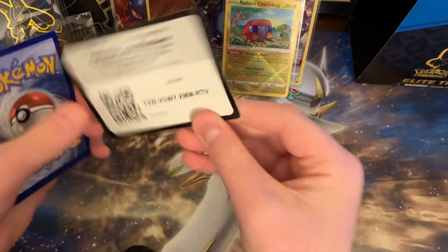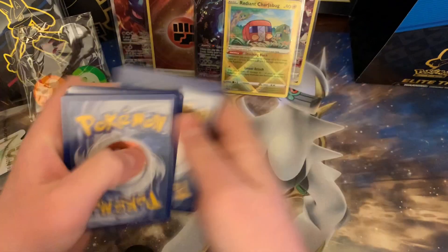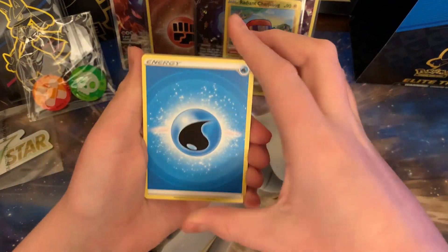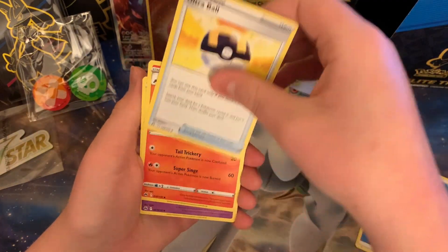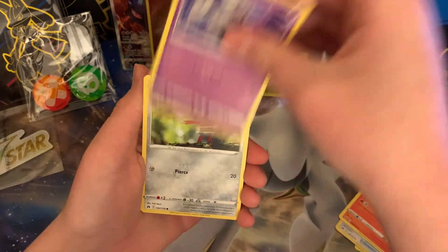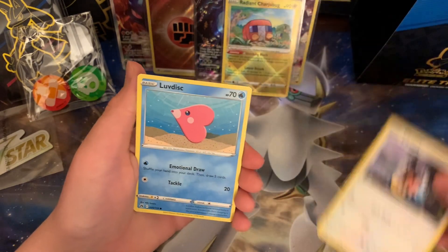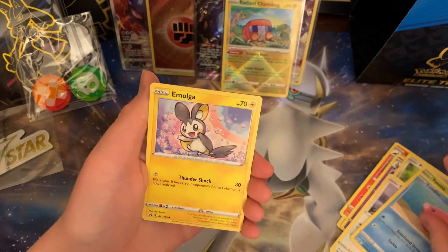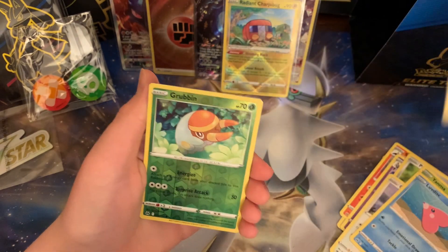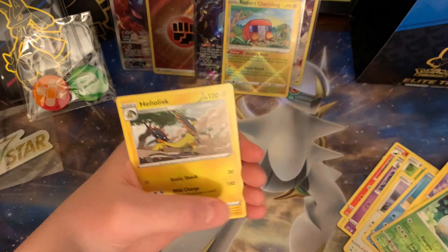Okay, we got a code card. Energy, Ultra Ball, Sazzle, Dusclops, Pawniard, Yanma, Chattot, Love Disc, Emolga, Reverse Hollow Grubbin, and non-holo Double X-Pack.